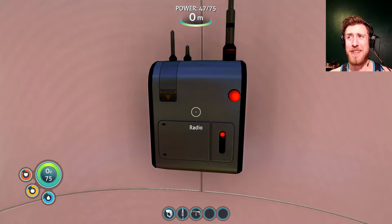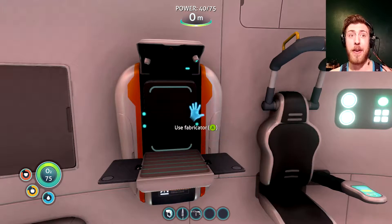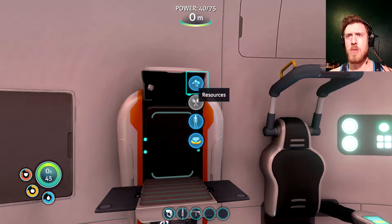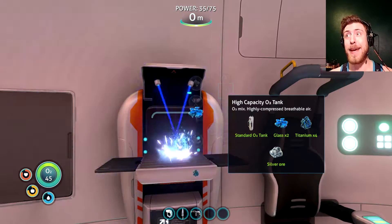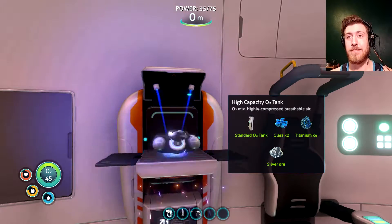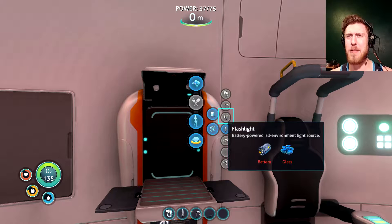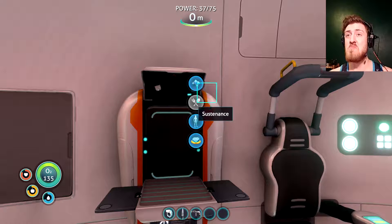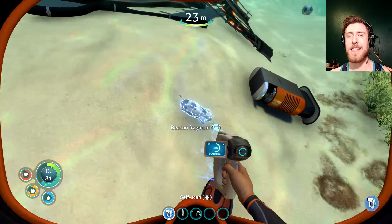Now that I got some glass, I believe I can make a bigger oxygen tank. It slows me down a little, but air is more useful than speed. They did a good job with the new models. A lot of things used to not have a model, but everything looks polished and nice now. There's a couple scannable things — making progress. Because everyone needs a trashcan before they need oxygen or basic tools.